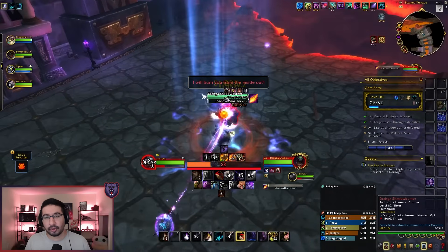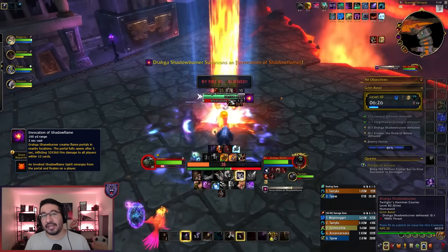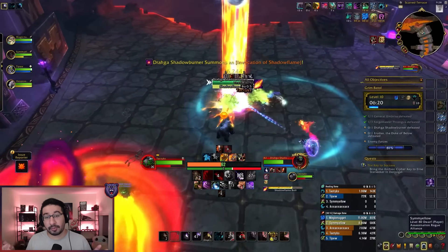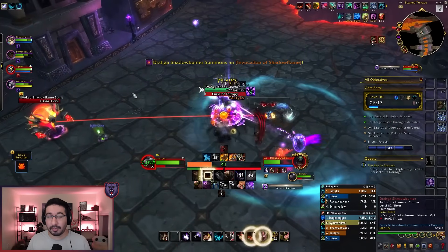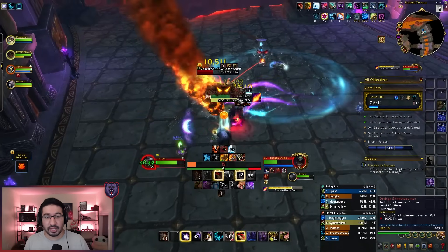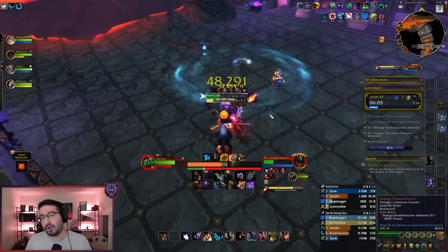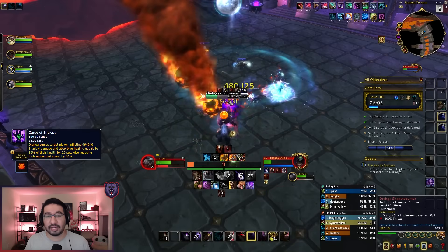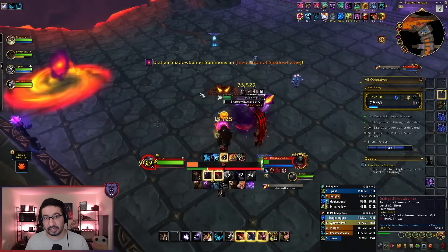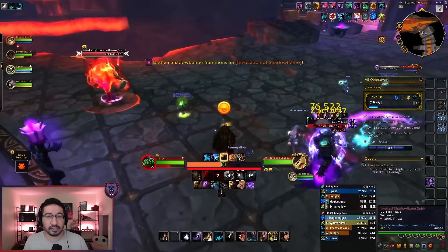Then we've got the third boss, Drahga Shadowburner, which is quite similar to the Cataclysm version. The most important mechanic is Invocation of Shadowflame — this spawns a mob along the edges of the room that fixates a random player, and it will apply a lethal dot to your entire group if that mob ever touches that player. Use CCs, knockbacks, stuns, and slows to keep it away and cleave it down, ideally under the boss. Drahga will also debuff three players with Curse of Entropy, which can be dispelled, removed with a Freedom effect, or healed off. The boss also has a tank interrupt in this phase that you can keep a kick rotation on.